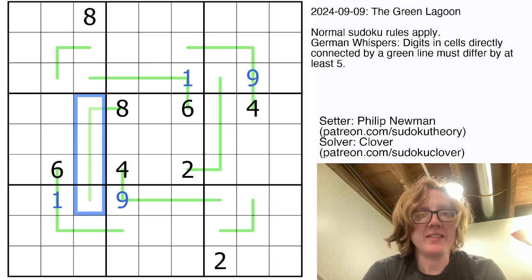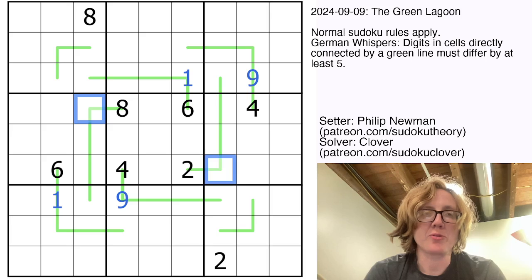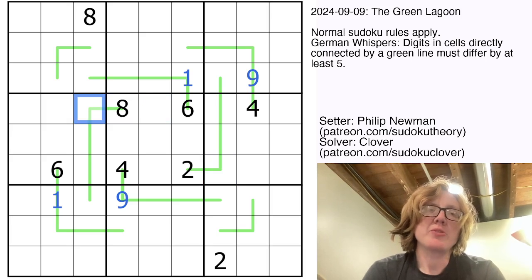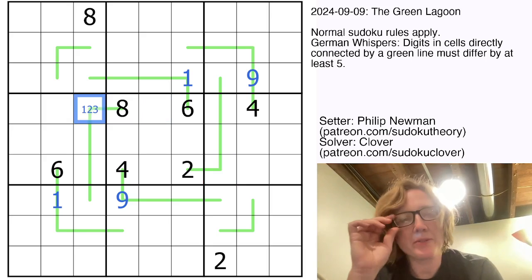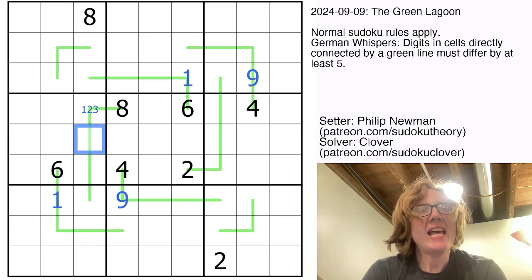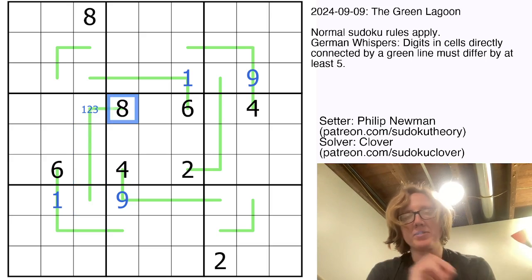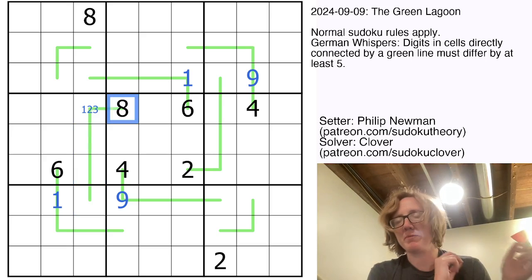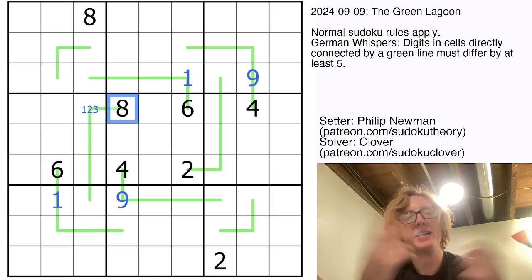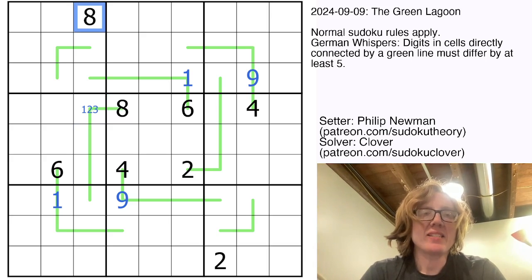We're going to look at these vertical lines and pencil mark in, and we'll see things start to reduce gradually. Eight has to be next to either a one, two, or three — no other numbers are far enough from eight to be adjacent on a German whispers line. Along German whispers lines, digits always alternate high-low-high-low, because with a difference of at least five you always flip from low to high or high to low. So this cell has to be six, seven, eight, or nine — eight and six are already taken, so it will be a seven or nine.